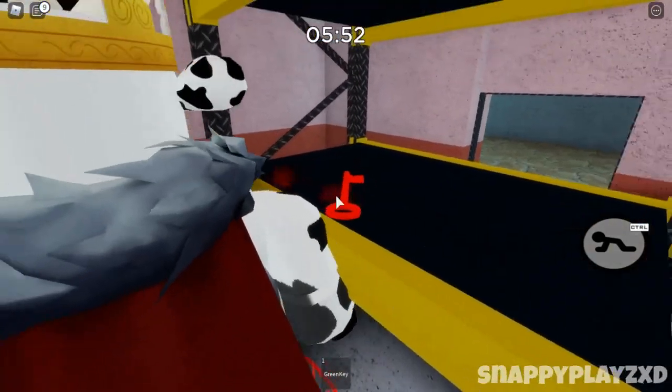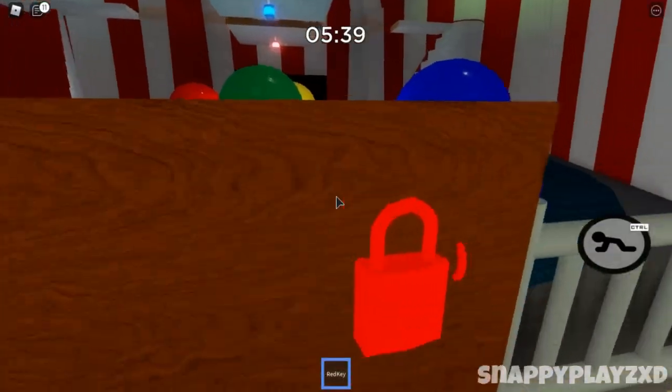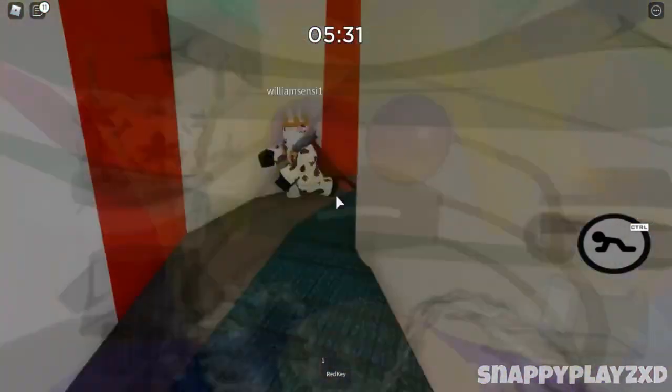Once I've unlocked it, you'll see there's a red key in here. Once you've got the red key — there we go — you open it up like that, and we just opened the carnival tent right there.